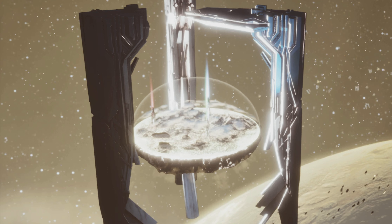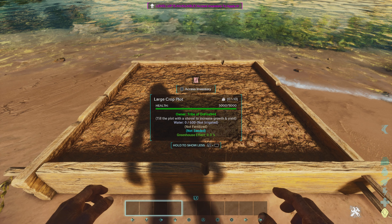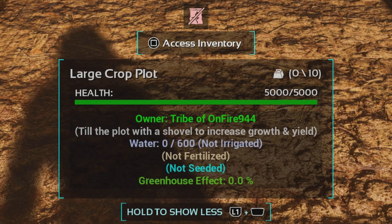Last Monday the game had an update preparing for Scorched Earth, and it accidentally included some things. On crop plots, you can now see text that says 'till plot with a shovel to increase growth and yield.' Shovels aren't currently in the game, but we know shovels are going to be part of the Frontier Adventure Pack — so that shows how the shovel item is going to work, letting you till your soil to improve crop growth in Scorched Earth.